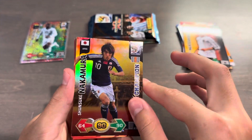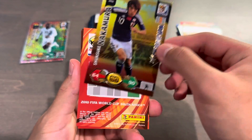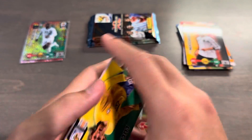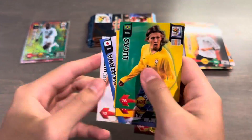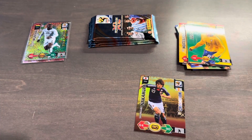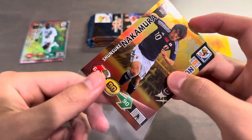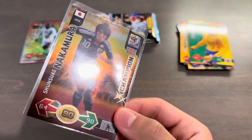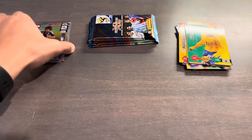We got a Shunsuke Nakamura Champion. This is my first-ever champion card from this set, and that is for Japan. Very, very cool-looking card. You got extra foil in the background there. And then Robert Vitek in the very back for Slovakia. Champion card looking very good. You got extra gold foil lined along the stats and the champion designation.